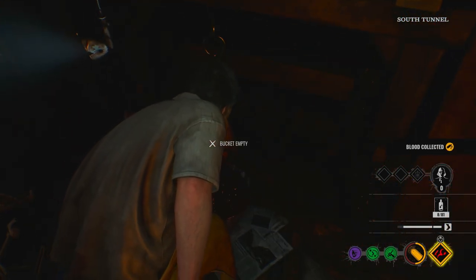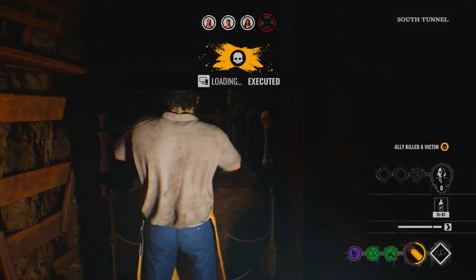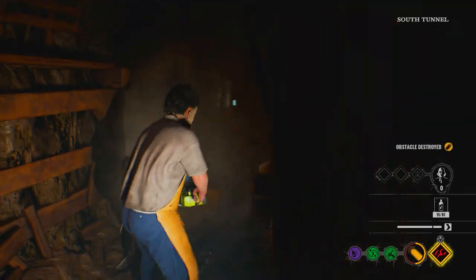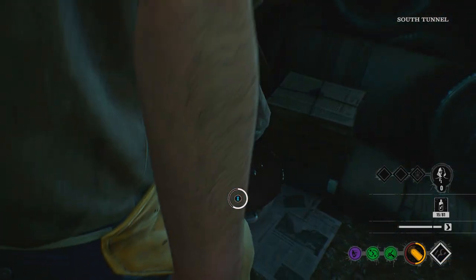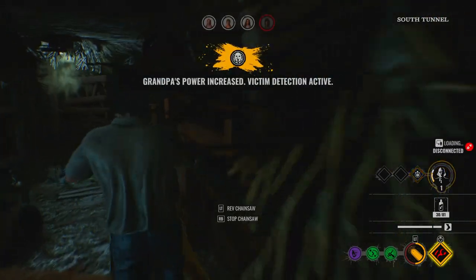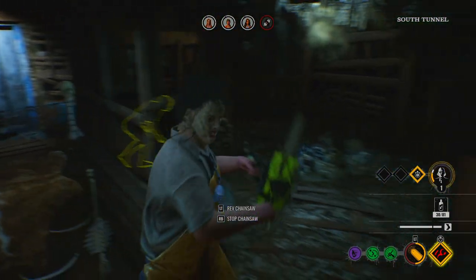You collect all this blood because when you feed Grandpa it counts toward one of his five bars — each bar is 100 blood. So if you're using a character like Sissy, you can get up to 140 blood per collection — sorry, 40 per collection but up to 140 stored. You can get 80 as Leatherface himself. I need to go around and find people — there's a door there, she's hiding right there.